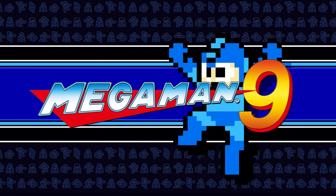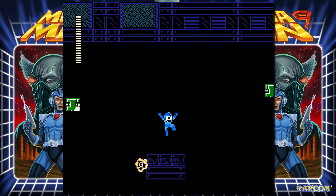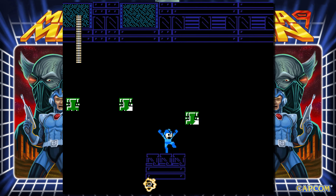Mega Man 9 actually only has an easy block puzzle — the one from Plug Man stage. Ignoring how ridiculous a robot master named Plug Man is, the block puzzle is a different breed just because of how easy it is. But in one of the bonus modes, Endless Attack, there are several block puzzles that are significantly harder than Plug Man stage and show that the developers do remember how to make them like the original games.